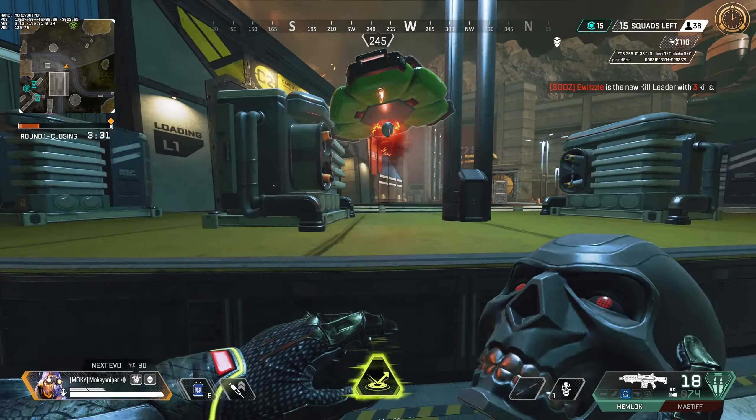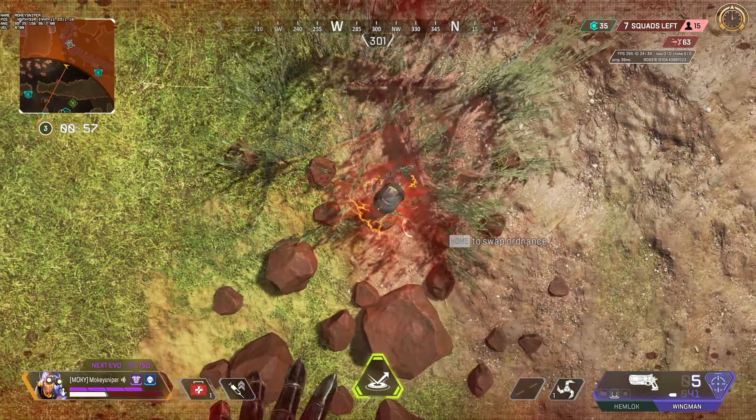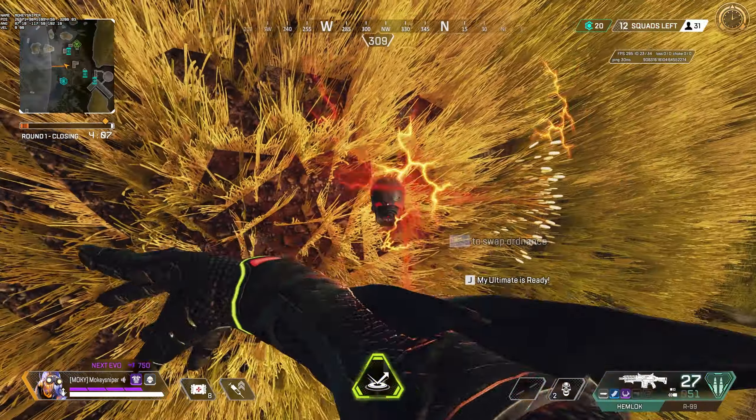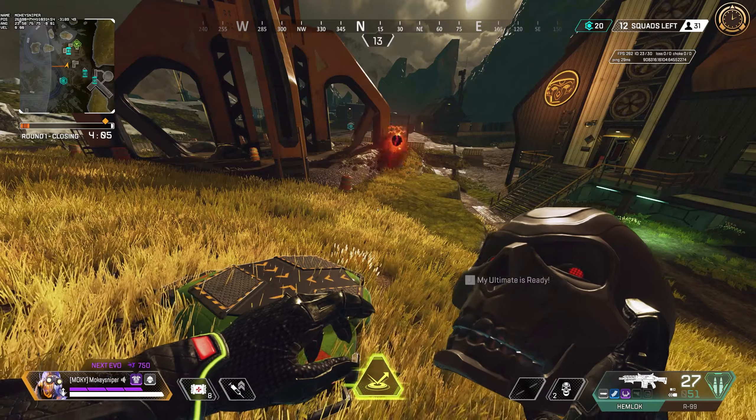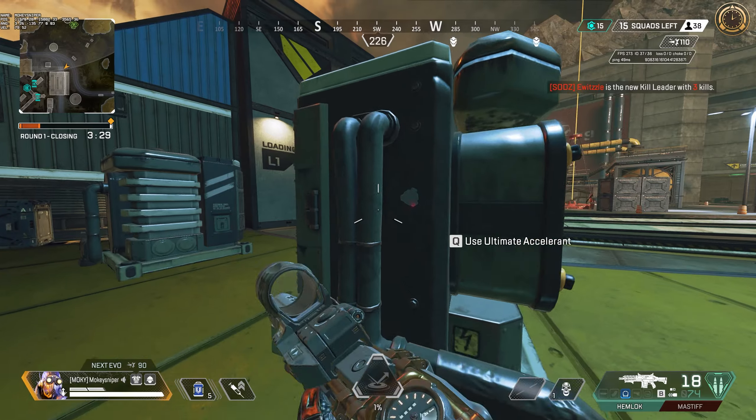Yes, you were right. You can put a jump pad on the skull grenades — I just didn't test it enough. It does not work when you try it on a slope or terrain, and that's where I tested it. It also will not work when throwing it on from above. But if you are on flat ground, it will work.